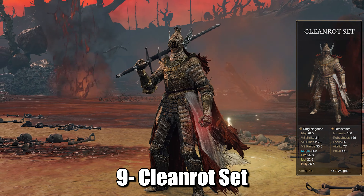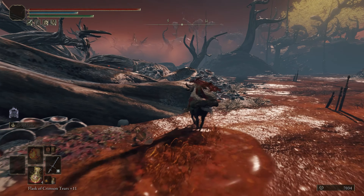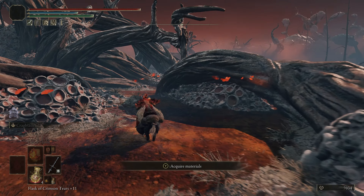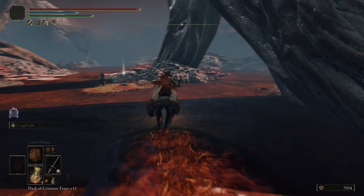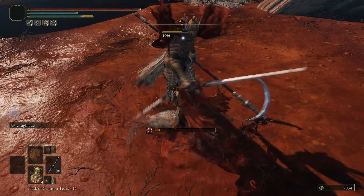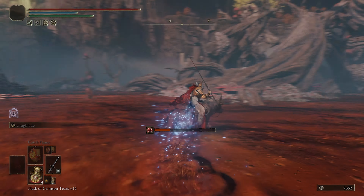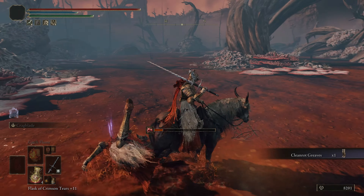The Perfumer Traveler's set is a light armor. It has decent elemental resistances and doesn't require any farming. It is a good option early game when mixed with heavier armors to stay on medium load. To get this set, head to the Ionia Swamp Shore Grace. From there, head north as shown on screen. You will find this set in the Street of Sage's Ruins, surrounded by poison flowers.